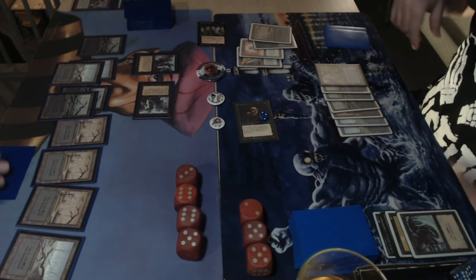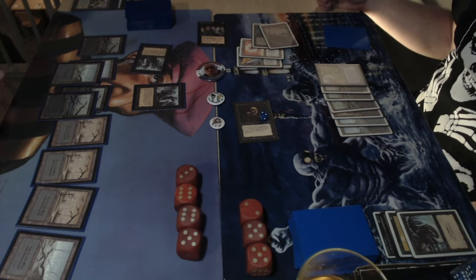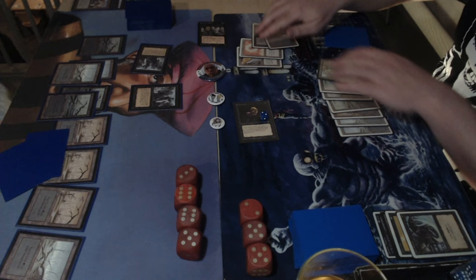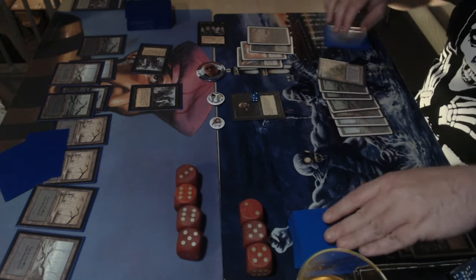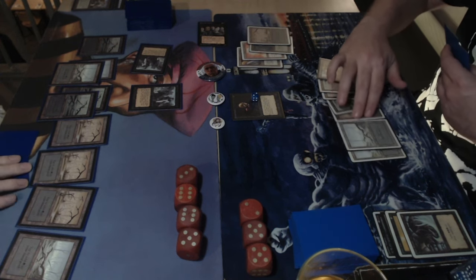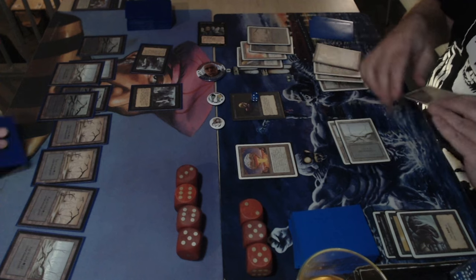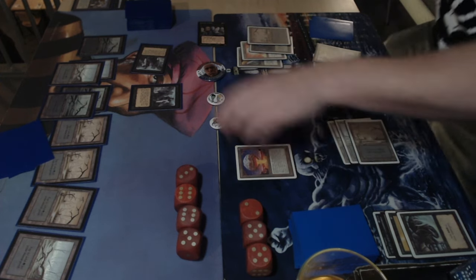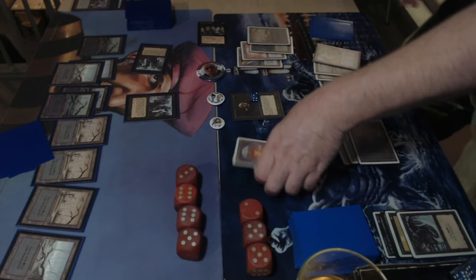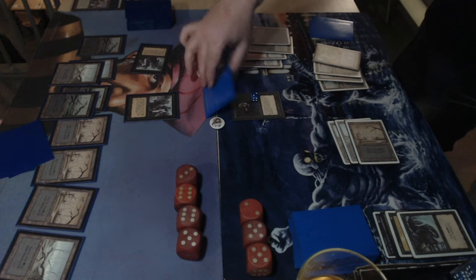Dedek attacks for three, dropping Michelle to 20. Tapping down a knight next turn, then another pass. Michelle draws for turn with three cards in hand. And then — there's a chaos orb! Dedek activates it and flips on one of the knights. I might have waited since there are other answers, but — oh, it's a miss!